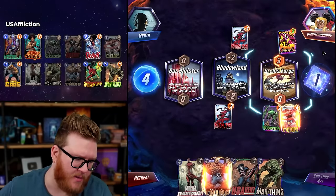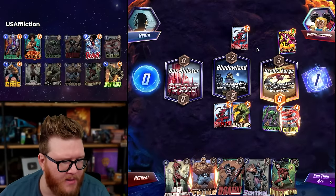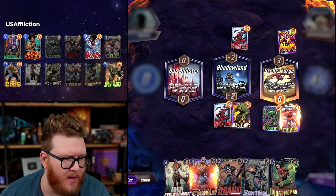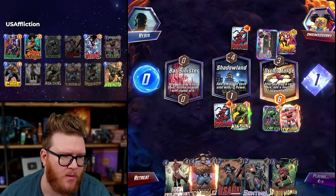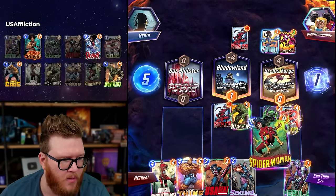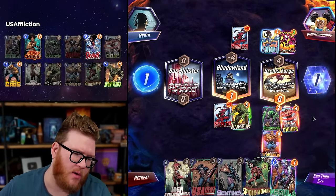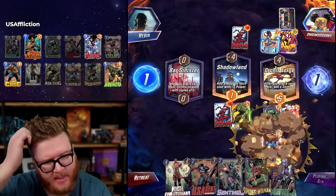We kind of need Cyclops to hit the Phoenix Force technically, but given we're going to have priority, none of this really works. Spider-Woman could be pretty nuts — they're going to play Phoenix Force here, right? And then things are going to go crazy, clogging up that location. In that case, Man-Thing would be pretty strong mid — it'll set the Phoenix Forces down to what, six each? Oh, they don't play it here. It's Shuri first! Does that give me any play? With priority, a lot of this just doesn't really help.